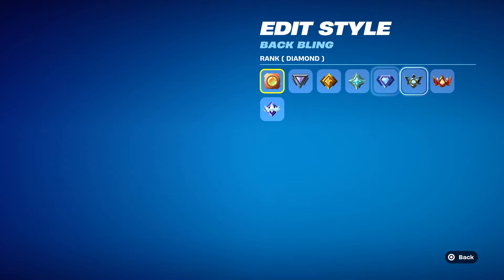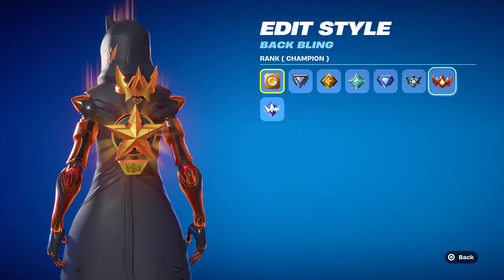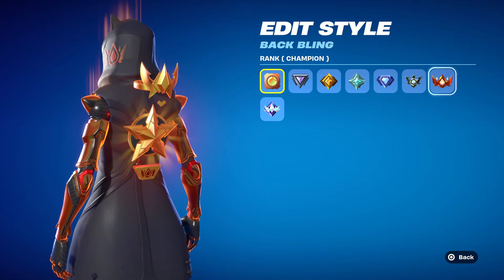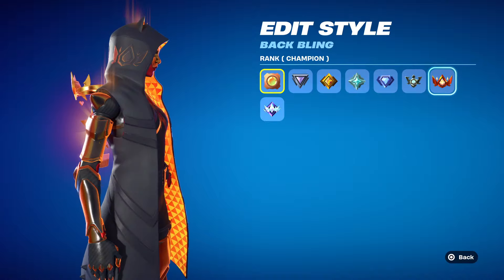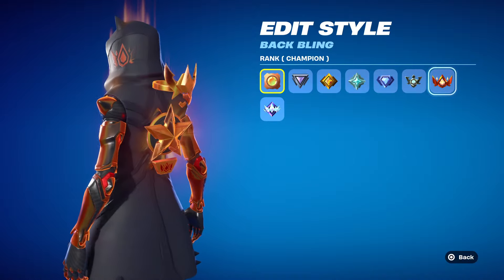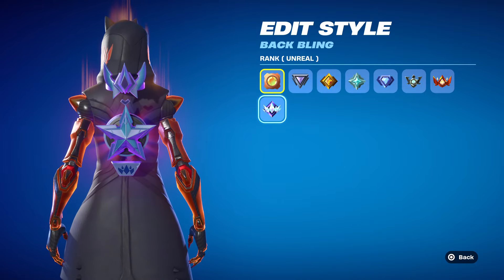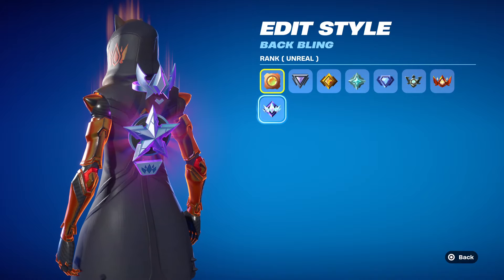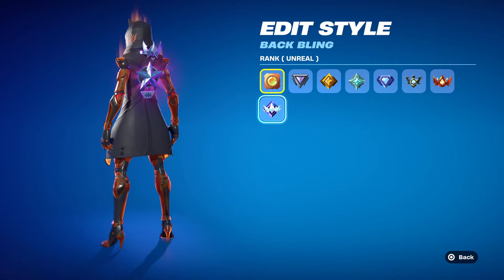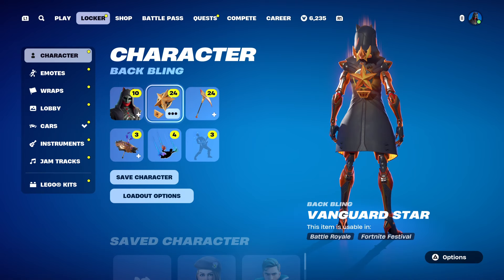Here's a quick comparison. Champion is almost like a gold-orange mixed together - really clean. This might be the best ranked skin we've had yet. Unreal doesn't have triangles spewing out on the back bling, but it's a nice violet-purple color scheme - very impressive so far. Now let's see if the pickaxe does anything.